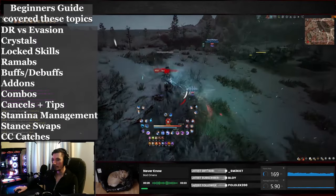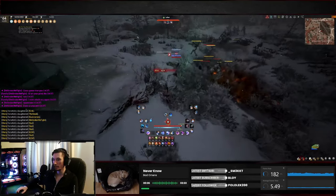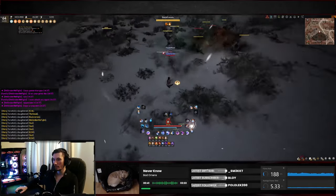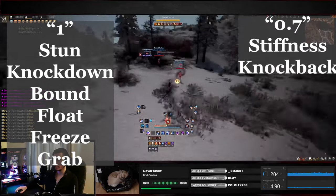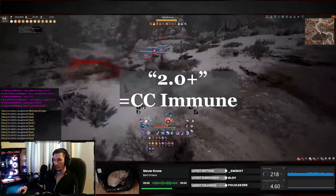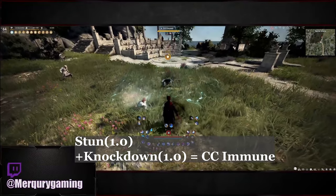It's really important that you know how the CC limit works — if you already know that you can skip to the next segment. In this game every CC you apply has a number value behind it, and once you reach the cap your target will be immune to CC for 5 seconds. These abilities count as 1 and these abilities count as 0.7. Once you combine the numbers and your combo reaches 2, your target is immune to CC. For example, if you use a stun into a knockdown your target reaches 2 in the CC limit, which means they are now immune to CC.